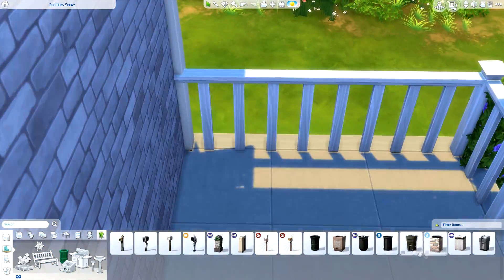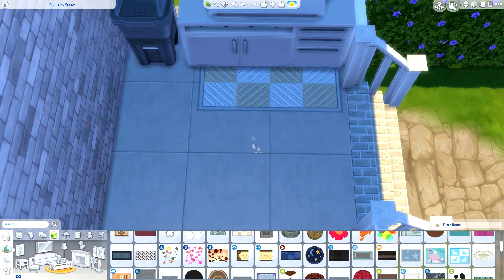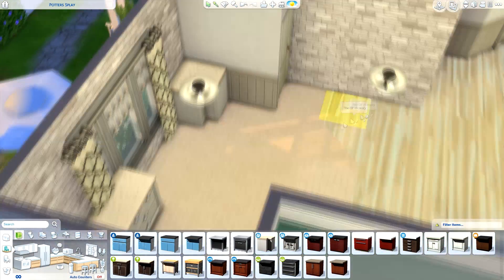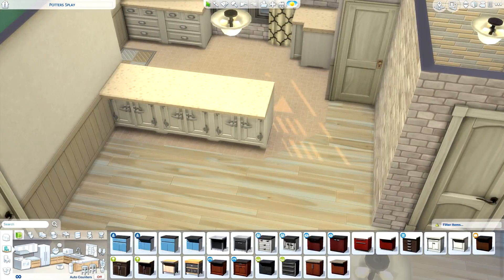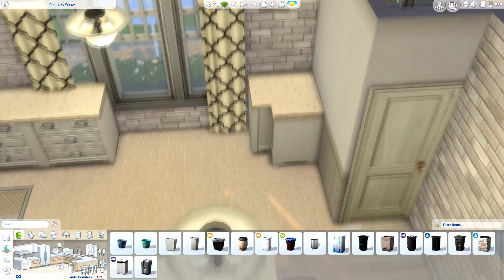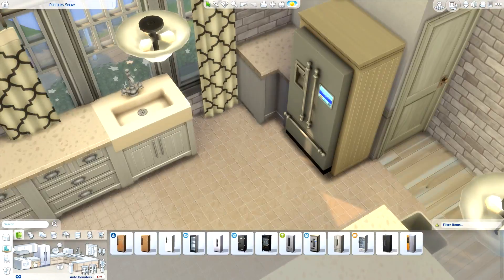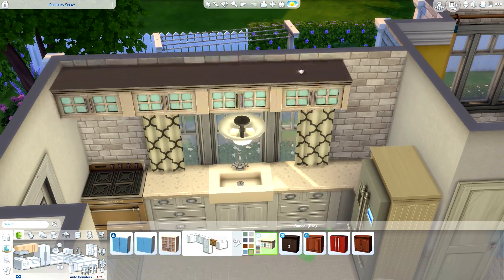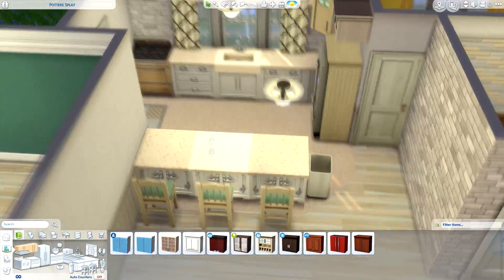Right now we're starting on furnishing — I've put all the wallpapers and lights in the home, and I normally do that off screen. This is actually where the lag was, so I cut out that part of the footage, and this is also where I've run out of footage so now I'm looking at a black screen. I like to cut out the wallpaper and lights stage because you'll see those anyway during decorating, and it saves a few minutes to make the video a bit shorter and easier to watch.